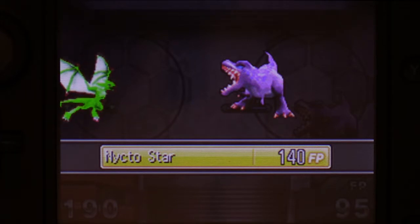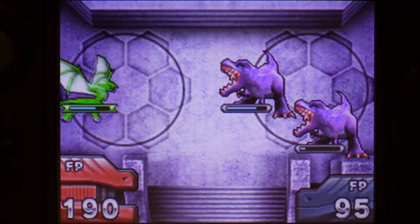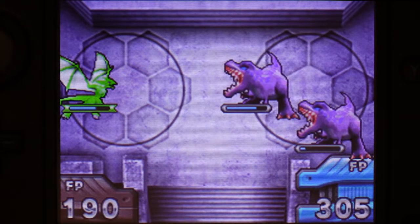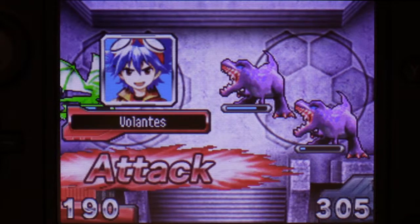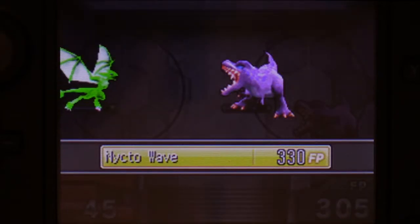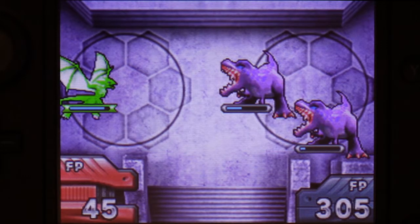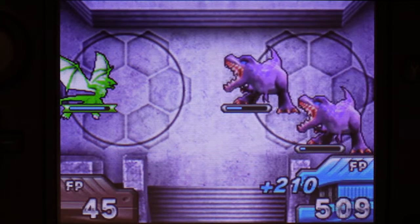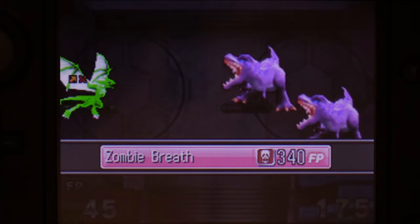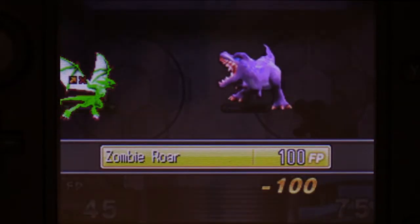Nikto Star first — we'll wait before using Nikto Wave. Saving up for a little more oomph in your attack? That's not going to happen, Zonga Zonga. Zombie Breath again, more poison. But the good news is, once one Z-Rex has been defeated, I don't think they'll be able to use the team skill anymore.